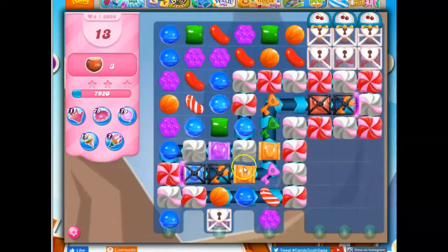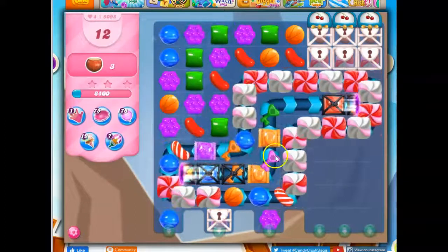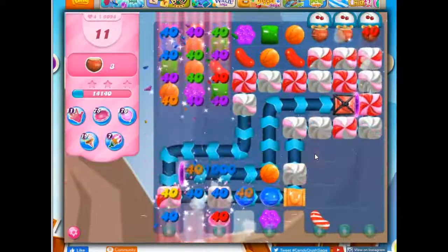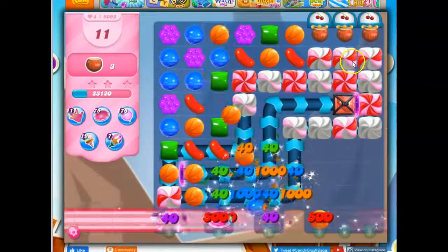Now look at this — we've got some wrapped candies that may help, although a combo is better. Things are sliding out, but I like this combo. It reaches really all of the keys, so now this is open.